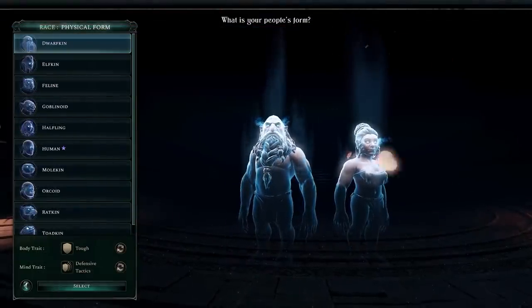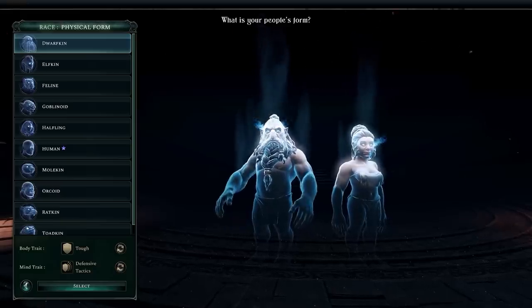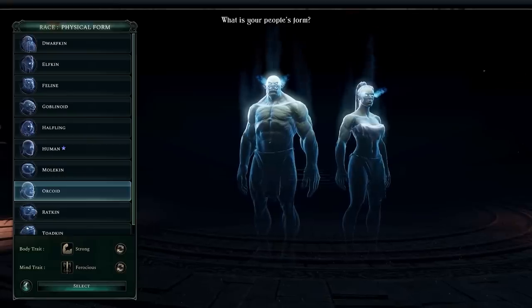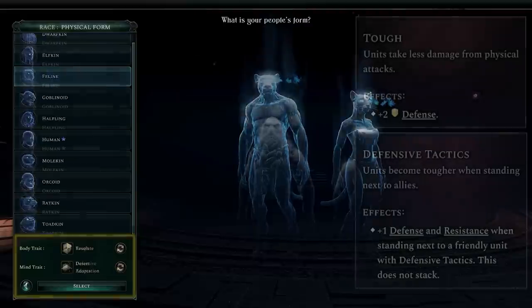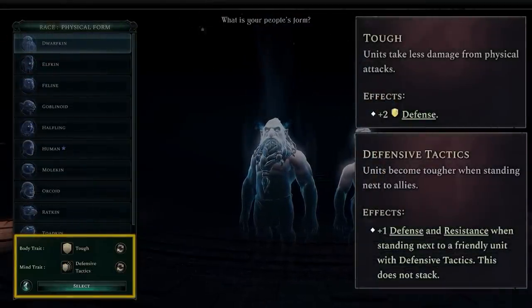The physical form of your faction will dictate their appearance and their default traits. There's a variety of choices here, everything from humans, elves, dwarves and orcs, all the way to more unusual choices like Toadmen, Molkin and Feline. Each of these forms comes with a default set of traits. For example, dwarves are tough and have defensive tactics, making them especially resilient to damage.